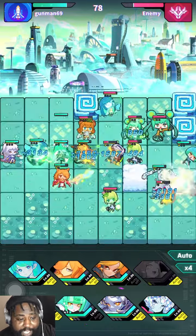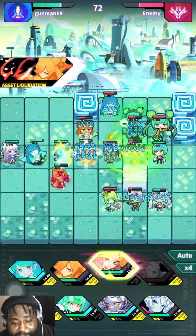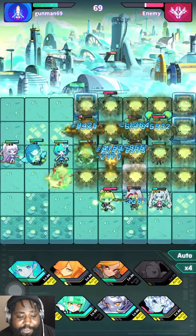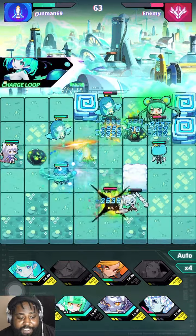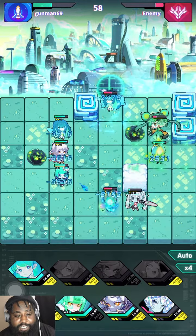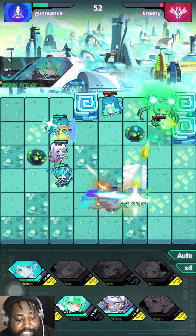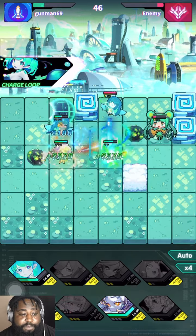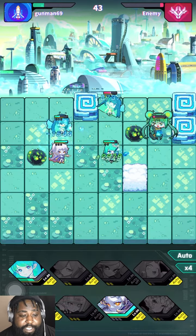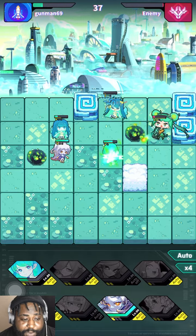We're gonna do a multi-pull to see if we can get Becky in the video. I'm gonna show you a unit I'm looking at right now - I'm gonna be maxing her out so we can take a peek at that this week. Even if you're opposing power is collected, you still have a serious chance of winning because it doesn't include effects and stuff like that - it's just showing you the raw power collected.